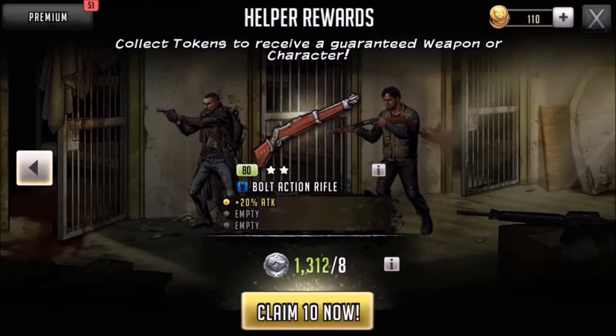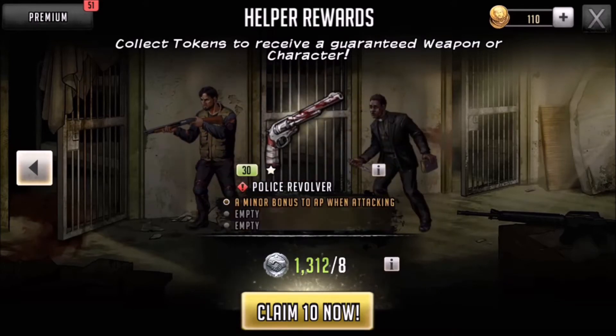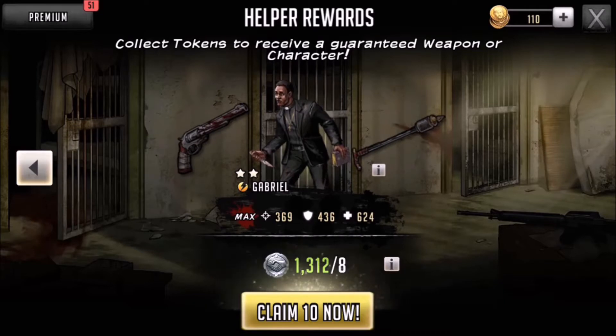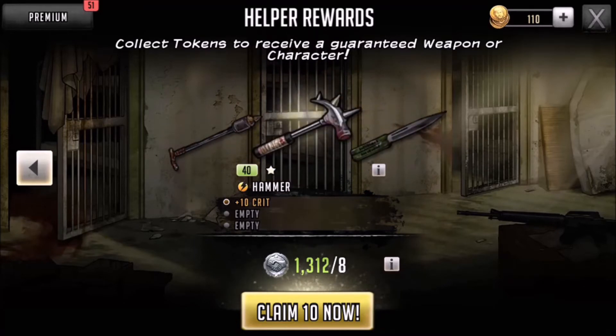G'day everyone, it's Mimo here back for another huge helper rewards opening - a bit bigger than the last one with 1312 tokens. 13 is my lucky number and it's done well throughout my life, so let's click it in.